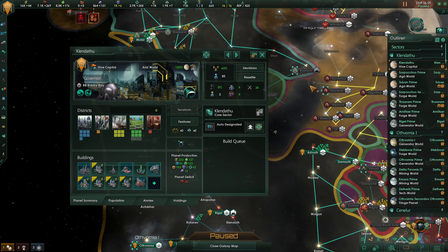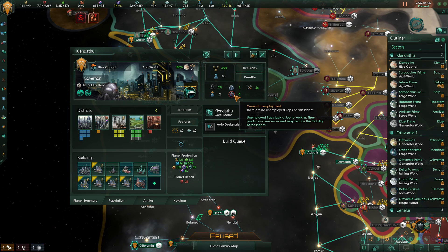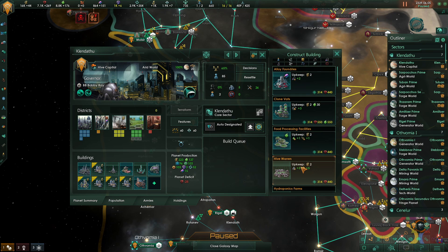Keep an eye on the available jobs on each of your planets. Ideally you want this number to say zero. If it says a higher number then stop building things until your population can catch up and fill those jobs, as you'd be paying upkeep for buildings or districts that aren't producing anything for your empire. It's the opposite for unemployment — if this number is red it means you have pops doing nothing, so you would either need to relocate that number of pops, or if you still have room to build then give those pops something to do.